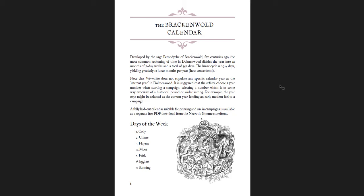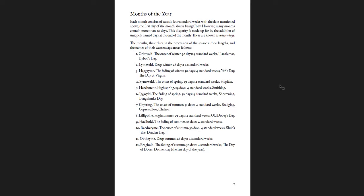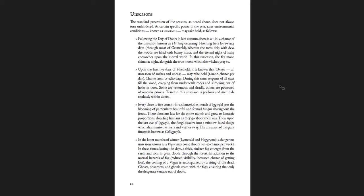The Brackenwall Calendar — and you can get a free PDF on their website that has this entire calendar broken down. If you're going to run Dolmenwood, you'd want to use it to keep track of things. It has the days of the week, the months of the year, and the unseasons — really cool things that can happen between certain particular seasons. For example, every three to five years with a one in four chance, the month of Igwild sees the blooming of particularly beautiful and fecund fungus throughout the forest, dwarfing humans as they go about their way.